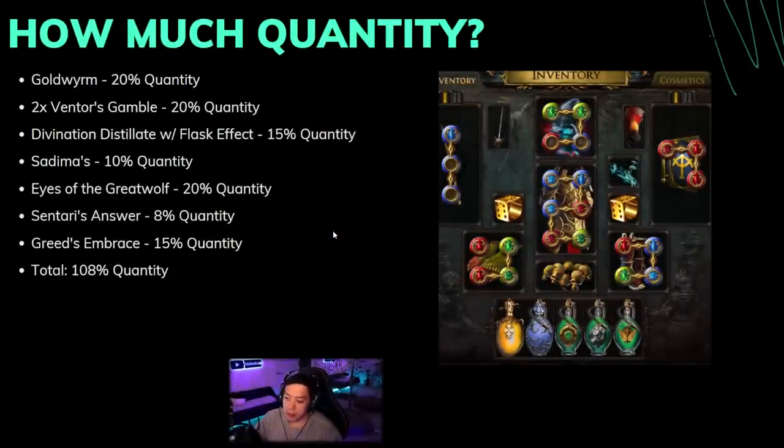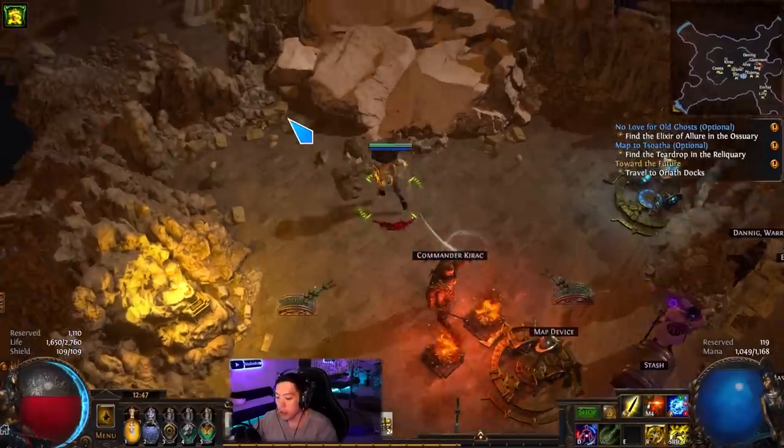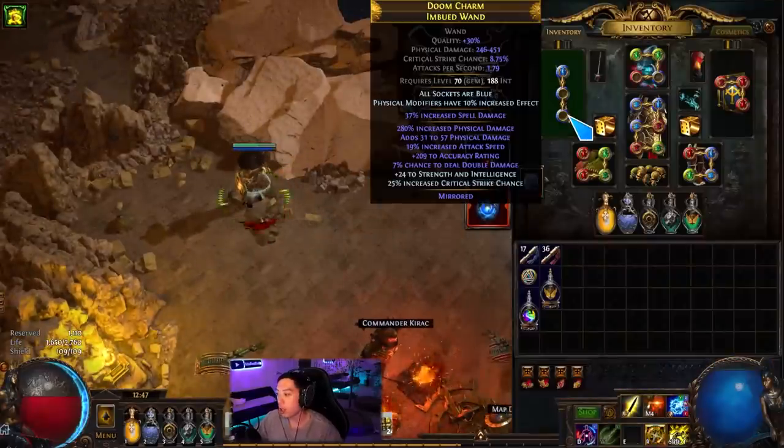You might be wondering how you actually get 106% quantity — that seems like a crazy amount. Goldworm gives 20% quantity, two Ventor's Gambles give 10% quantity each for 20% total, Divination Distillate gives 15% quantity with flask effect nodes, Saqawal's goes up to 10% quantity, Eyes of the Great Wolf goes up to 20% quantity, Cendari's Answer (the shield) gives 8% quant, and Greed's Embrace gives 15% quant.